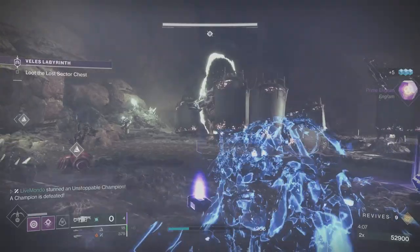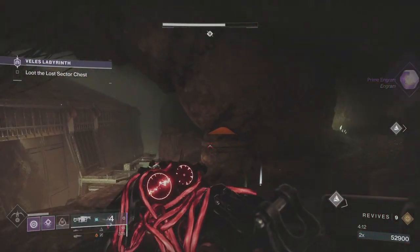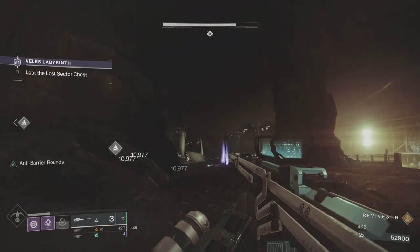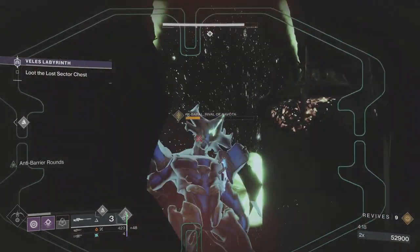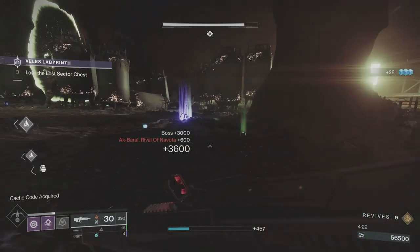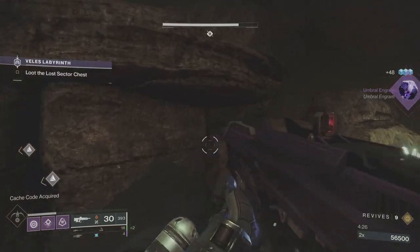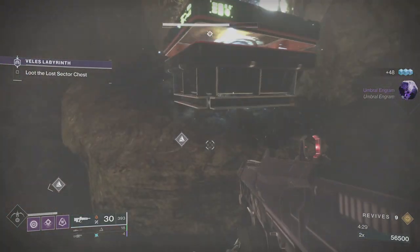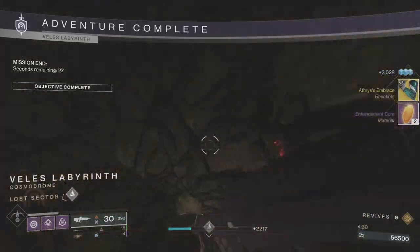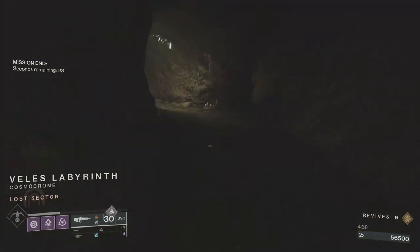Now all you've got to do is find the boss and stick him with a couple of Anarchy shots. The great thing about sticking the boss with Anarchy is you can track his movements — you'll see the damage numbers coming off him. Then just a couple of snipes, and that's literally it. If you've got invis, go invis — I didn't have mine up at the time, but I just went in, grabbed the chest, and that's the lost sector done.